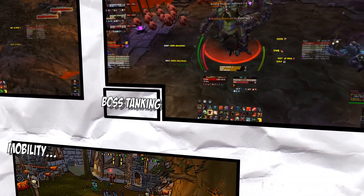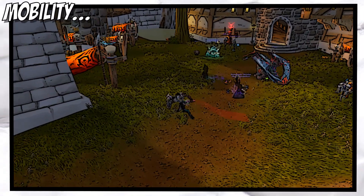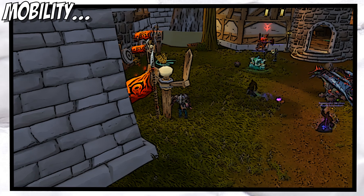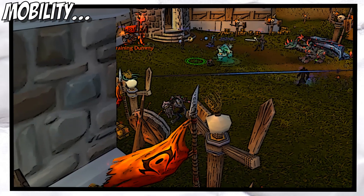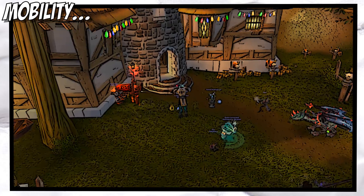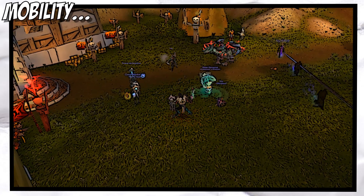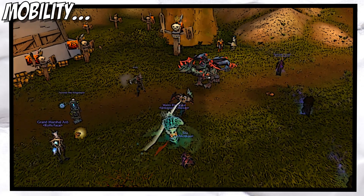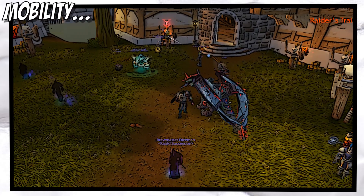The last thing I want to go over in this guide is mobility. Warriors have many tools that are unique to the class, such as Intervene and Heroic Leap. We also have Charge and Intercept. With all these abilities we can get from place to place very quickly, helping us get out of bad situations with speed or quickly picking up loose adds. Familiarize yourself with these abilities and look for unique ways to use them during encounters — it adds a lot of depth to the class and it's a lot of fun.